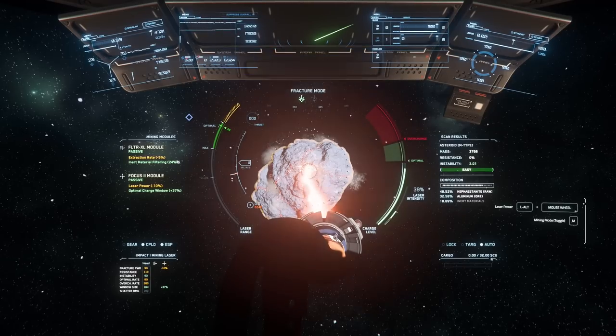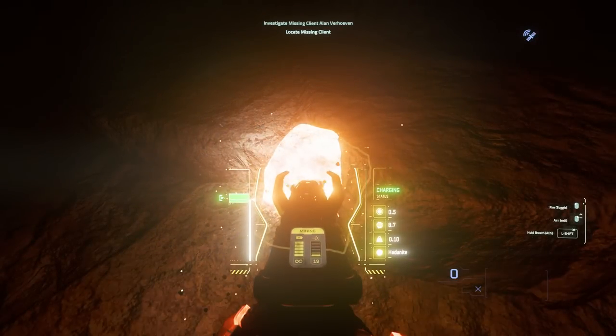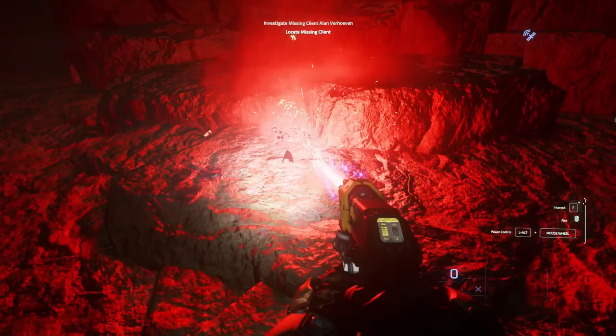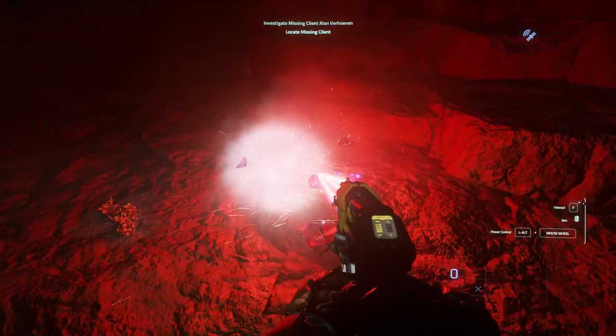Another small update but a major quality of life improvement: the multi-tool mining attachment now has an extraction mode. This has been requested since the beginning of FPS mining and now we finally have it. It is pretty janky and the flying gems can push you or hurt you, but it's definitely an improvement.